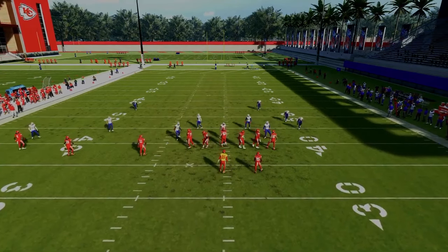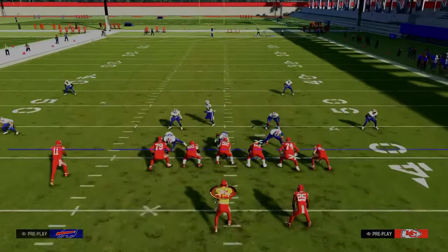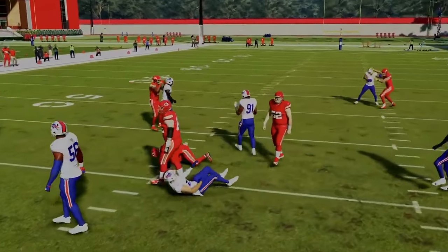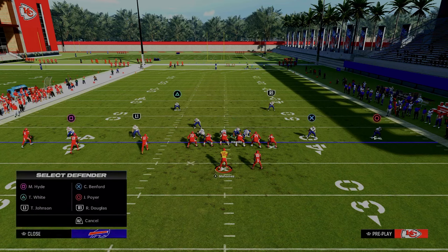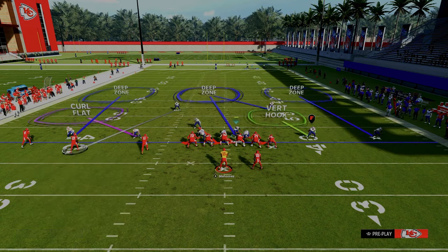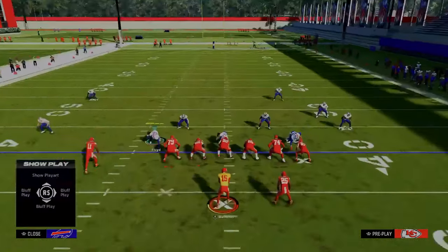Another thing I wanted to touch on quickly — how do you defend the RPO bubble out of Trips? Option A: go to that man align setup. Basically have your defense look like what you see on screen, and it's really hard to throw that bubble screen. Option B: if you aren't man aligned and you're base aligned, take the safety and man him up onto the middle Trips receiver. From there, do something fairly standard and roll coverage over. By manning him up, he'll actually come over and help support the run, and you'll have enough defenders over there to defend that. That's one of my favorite tactics for stopping the run.